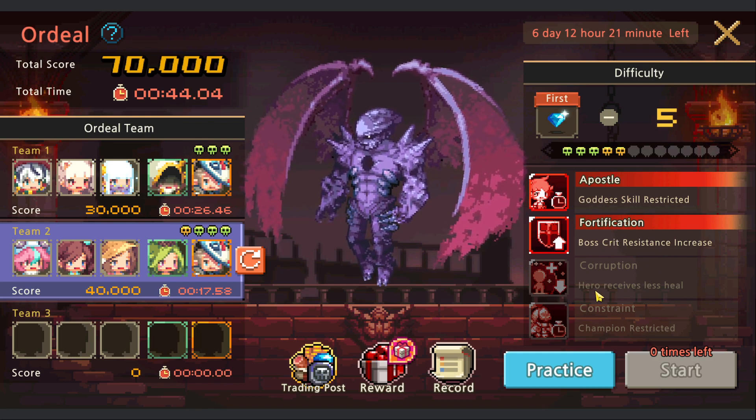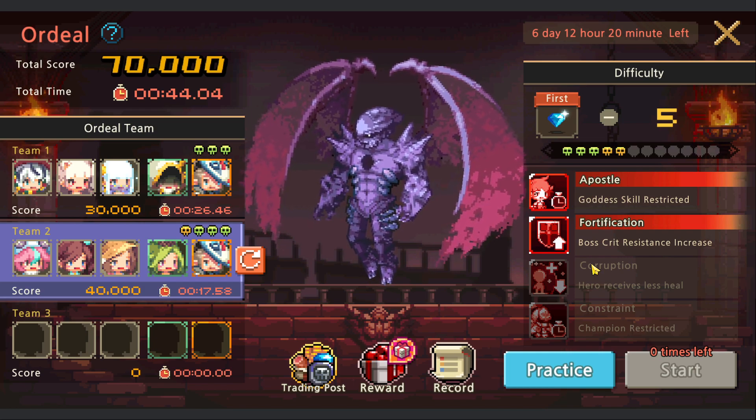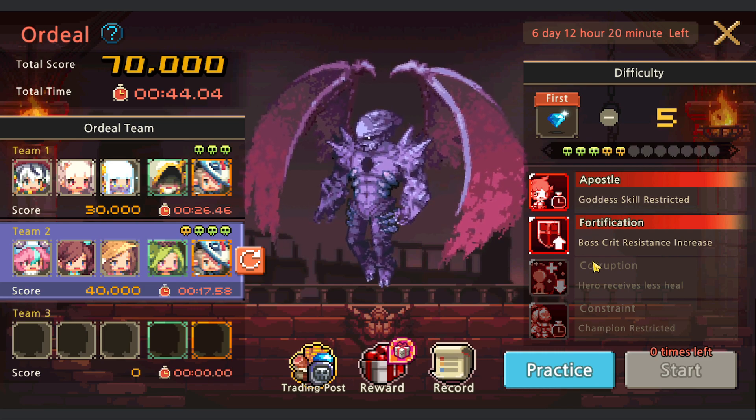Later, corruption heroes receive less heal - this is also my main concern. It reduces healing by 90 percent, a really huge disadvantage. But we'll try to find a team later; for now we will be using a three healer team.